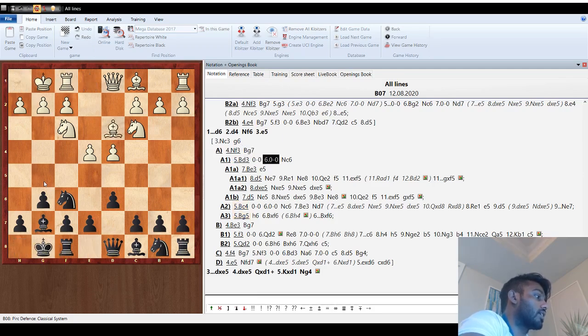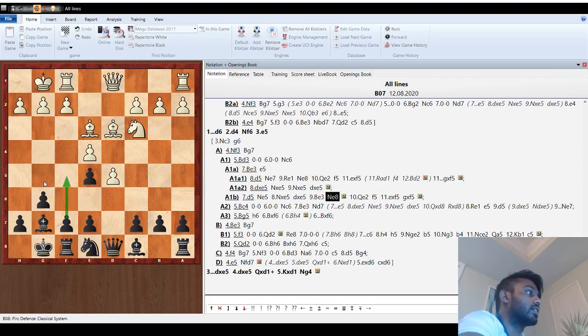If bishop d3, we castle, castle, knight c6, and if they go d5 we play knight e5, capture, capture. Now the plan is knight e8 and then f5. These are two main maneuvers — knight e8 and then f5 — and if they capture we always play pawn takes to get those pawns in the center and try to win material and get an attack.